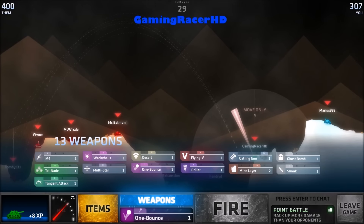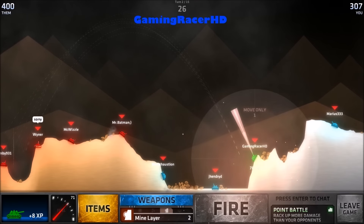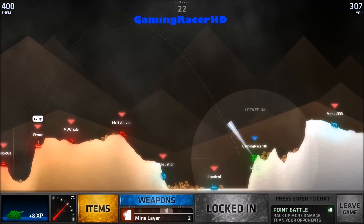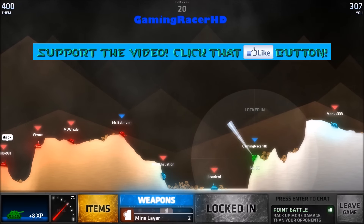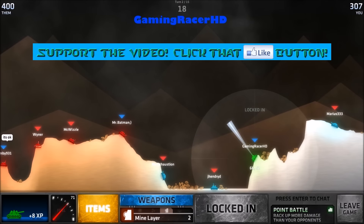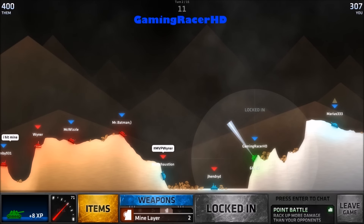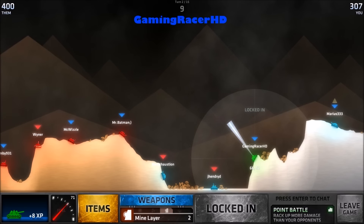What should we go for next? Mine layer, I guess. Yeah, let's go for mine layer. We do have a supply drop but I don't think you get the new weapons in the supply drop yet — maybe the developer hasn't updated it yet. And they are pretty rare as well.